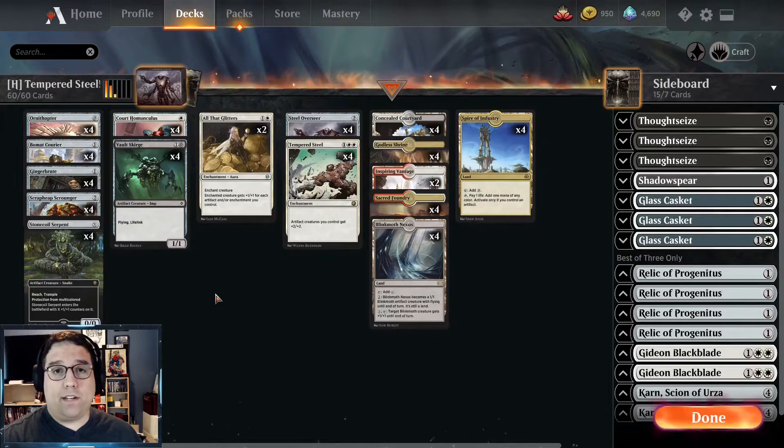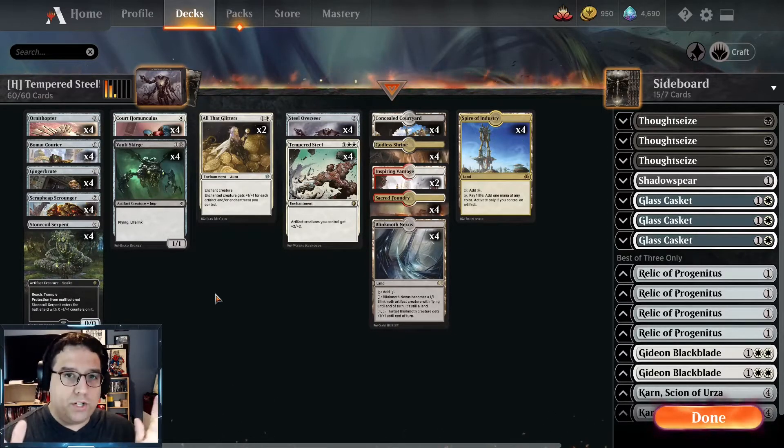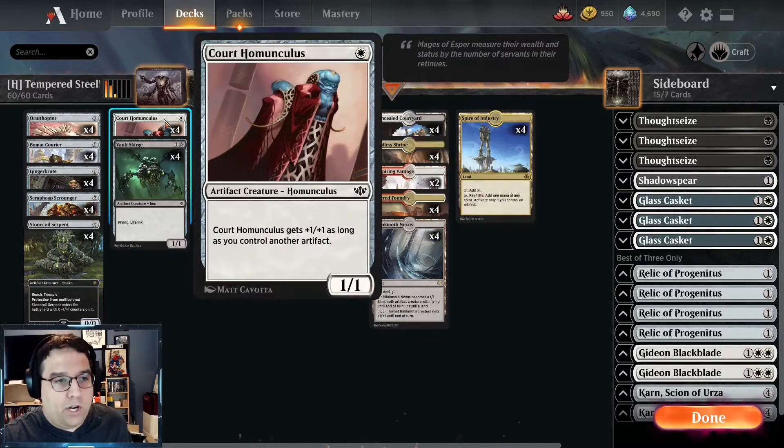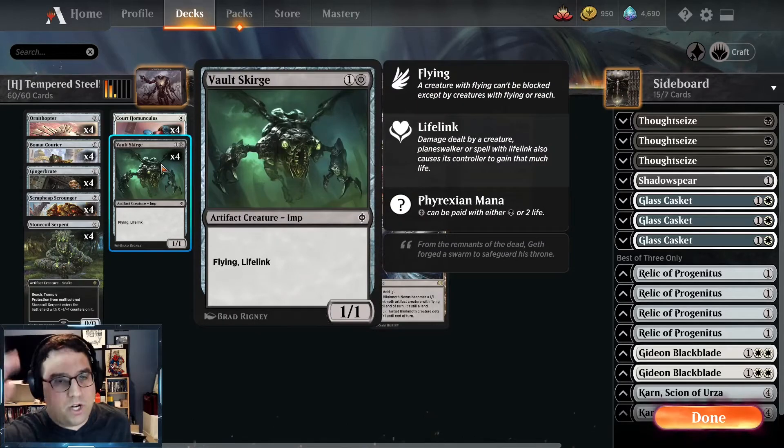Last week, I played Tempered Steel in Best of 1 just to get a feel for the deck, and it worked out all right. A lot of small artifact creatures, Tempered Steel at the top end, smash down the opponent. We got Vault Scourge and Court Homunculus in Anthology 5. Both of these cards went into the deck very easily. We took out some weaker cards, like the Inquisitive Puppet — cards that weren't really that impactful. The overall power level is that much higher for this deck now.